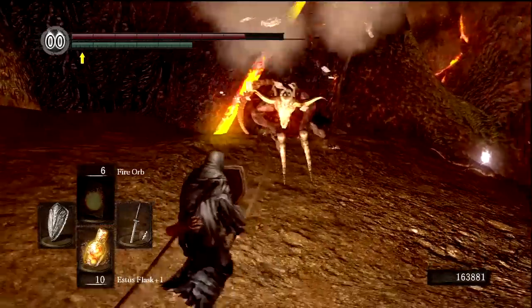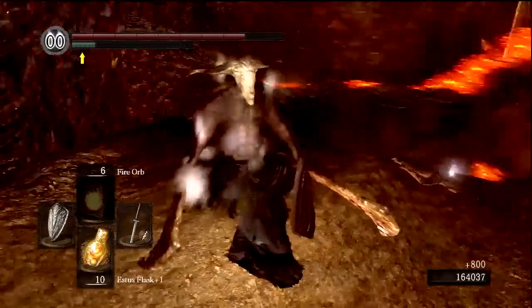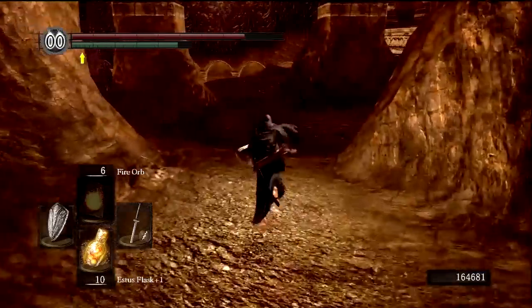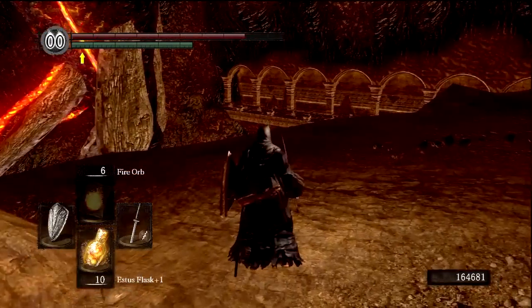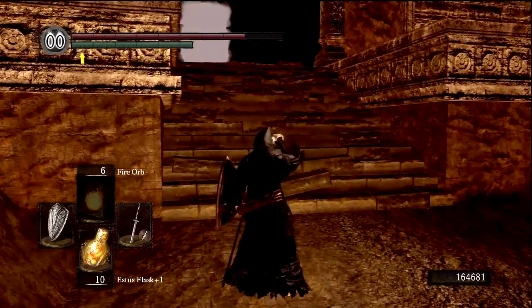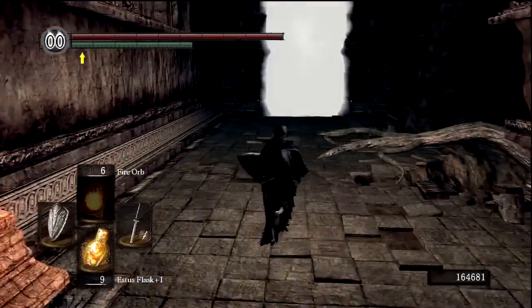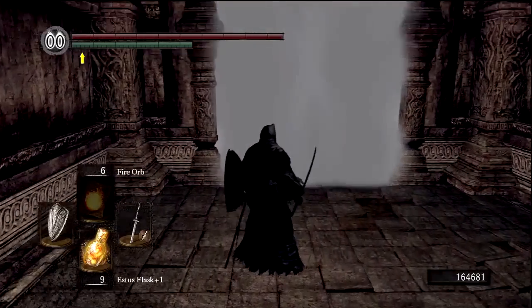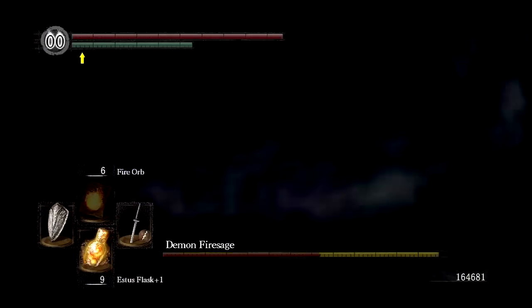We're going to go through the fog wall, which will end with us fighting a boss, I believe — there are so many bosses in this area it's kind of confusing. It's worth noting there is a Chaos Ember down here by the archway. It's a pain in the ass to get to, so I'll probably save that for a little bit later, because we do have to deal with a ton of those centipede enemies and I don't want to have to repair my weapon right now.